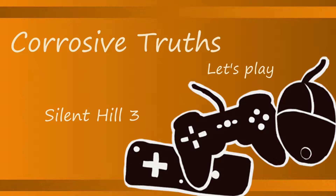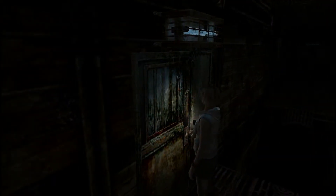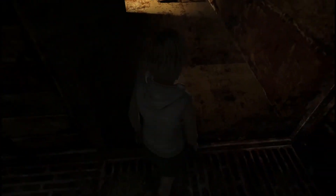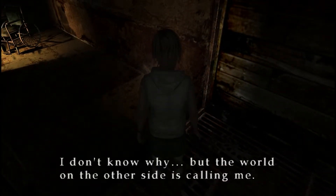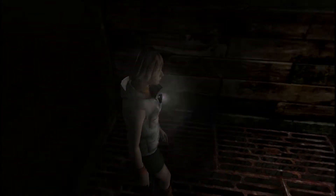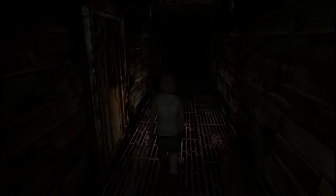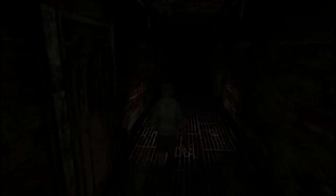Welcome back to Silent Hill 3. We're going to continue to explore our little other world. I guess it's that lovely scene — calling her. So I think we actually just need one other chemical, some description, and you combine them and set it on fire.